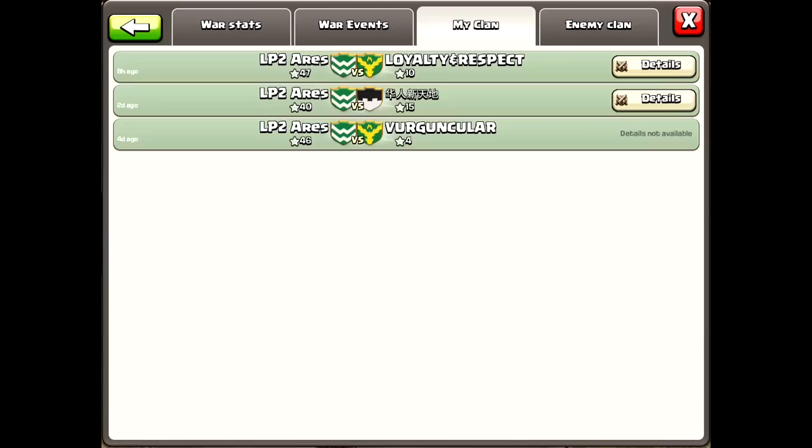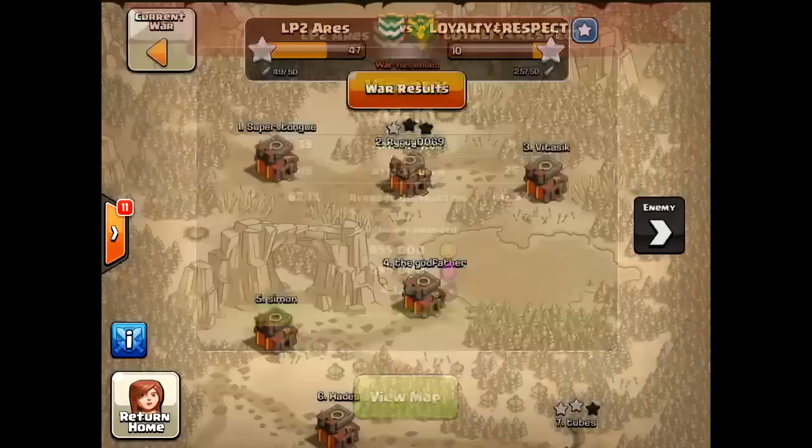We've been together as a clan so far for a week. We've got three wars under our belt — 46 to 4, 40 to 15, 47 to 10. We've been running these 25 versus 25 wars, and I'm starting to suspect that the enemy clans are only 25 members for a reason. Not that the bases haven't been hard enough, but man, they just cannot attack.